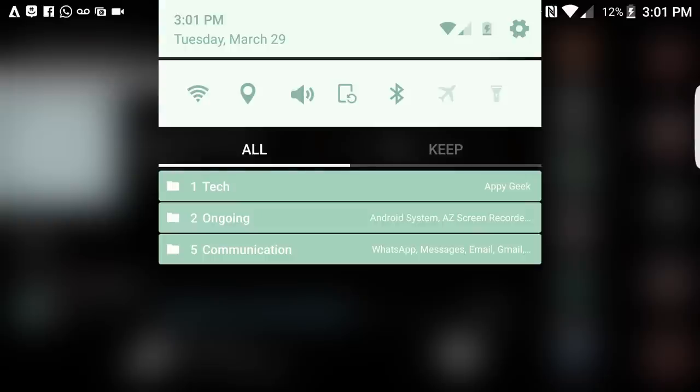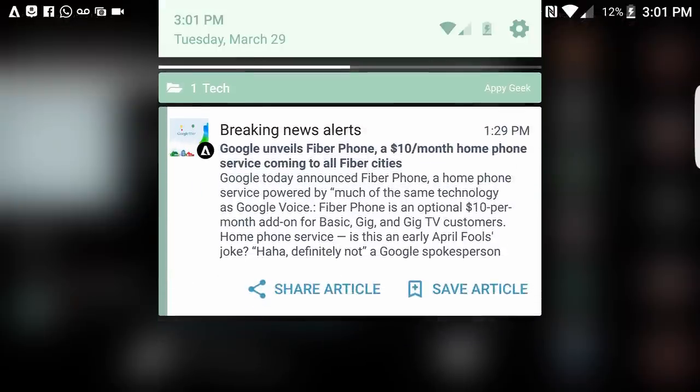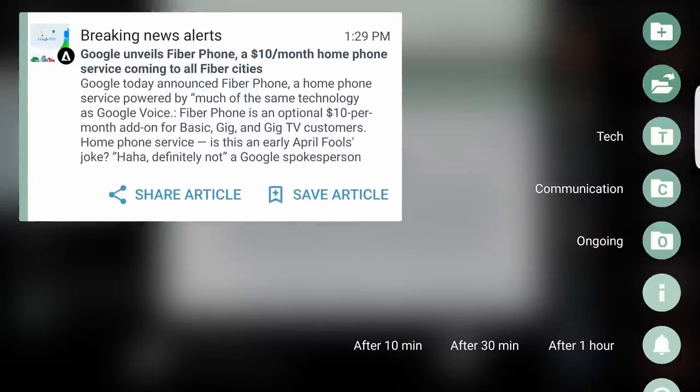Back to the notification panel — these folders I've actually created. How do you create folders? It's the simplest thing. If I have a notification come through and want to put it in a folder, I long press — that's the universal shortcut for editing on Android. You'll see the first option in the top right corner: that creates a new folder. I have Tech, Communication, and Ongoing folders, set by letter so I automatically know T, C, O.